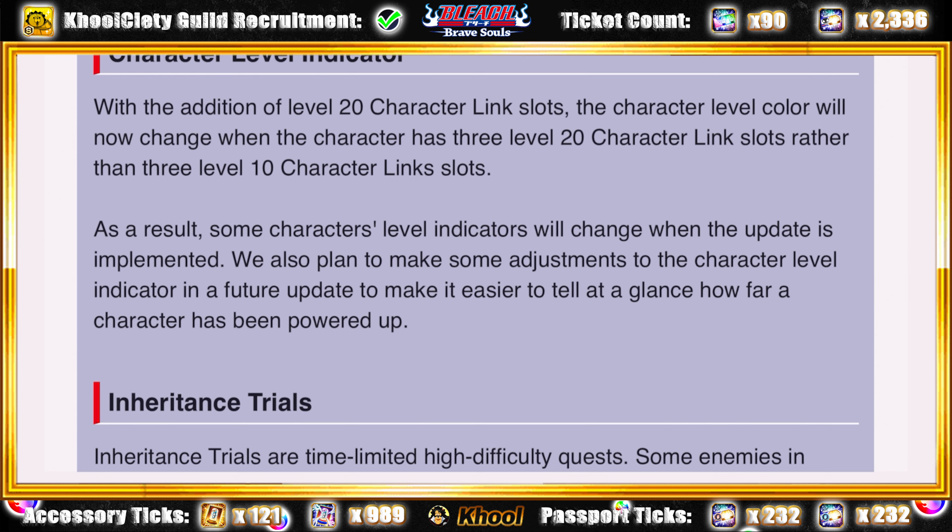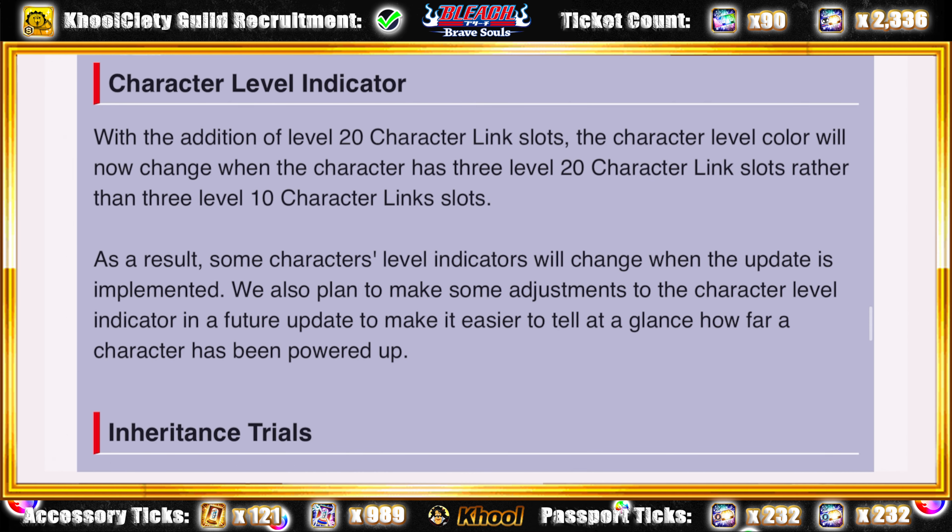On peut très bien s'attendre à une nouvelle couleur ou un nouveau dégradé pour le triple 10, et potentiellement un autre pour le triple 15. Je ne pense pas que K-Lab prépare quelque chose pour le triple 15, mais au minimum pour le triple 10 je verrais bien un nouvel indicateur — peut-être un dégradé jaune-orange, précurseur du rouge-orangé, plutôt proche de la couleur or pour des questions de lisibilité. Mais à voir ce que ça va donner.